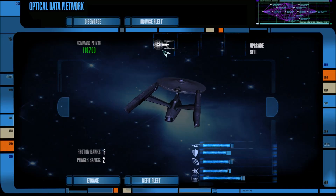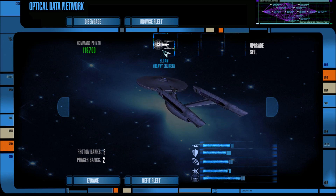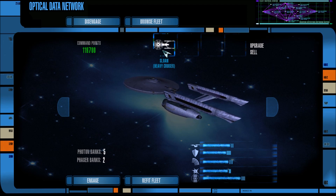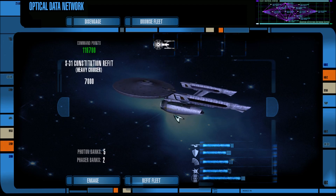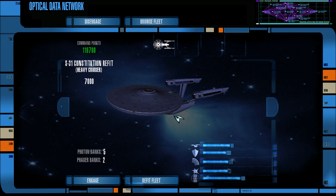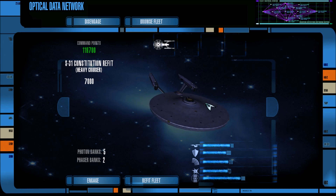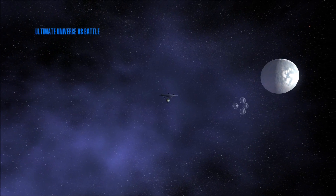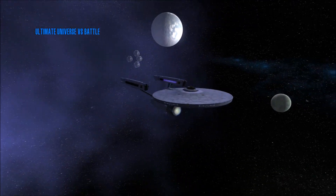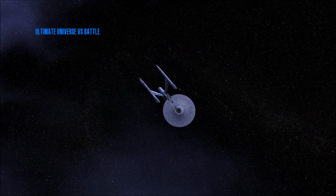Hey guys, I am Foxtrot Delta and welcome back to some more Star Trek Legacy using both the Ultimate Universe mod 2.2 and the 11 mod. One of you wanted to see a Section 31 Constitution Refit — a very good looking ship — go up against four Borg Spheres. They didn't say what era, so I took them from the Next Generation era. This is a Motion Picture era ship versus four Next Generation era Borg Spheres. Usually that would mean we're gonna die, but since I'm controlling this vessel and not the AI, and because this is a Section 31 ship, I think we do have a shot at this.